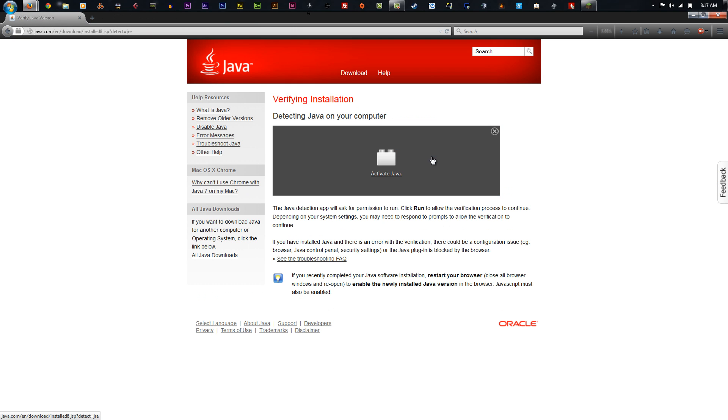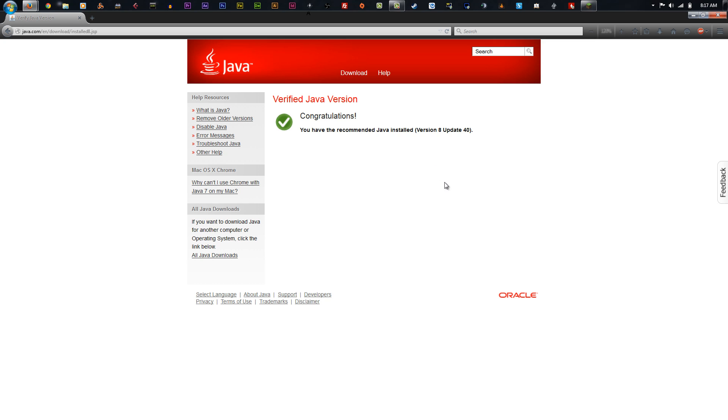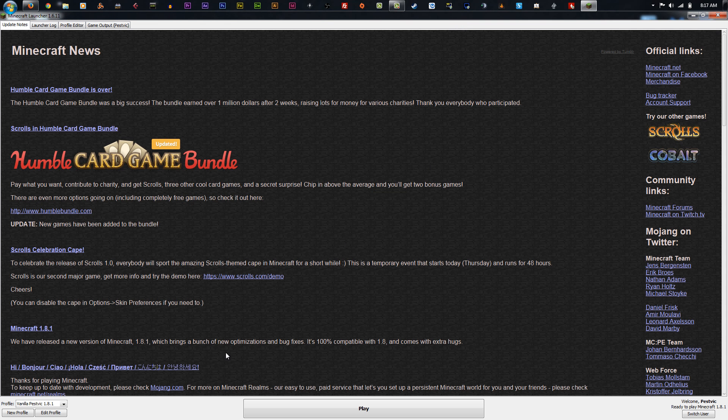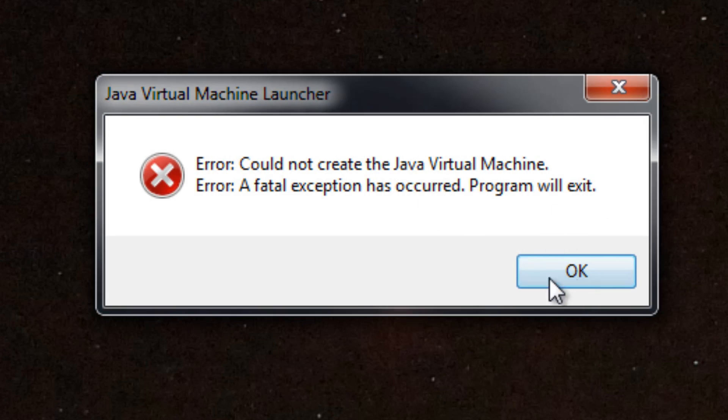Wait, where's Java? Verify Java. Activate Java. Maybe that's why — maybe Java was not even working. Okay, there it goes. So we'll try vanilla 1.8.1 first.